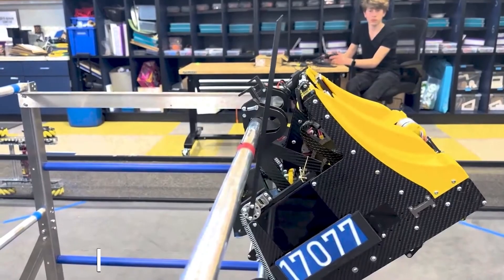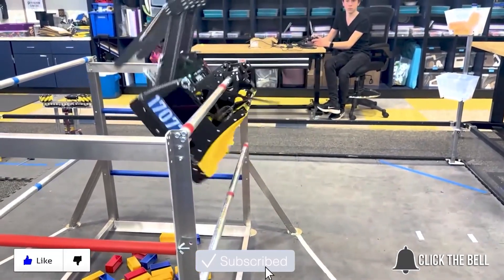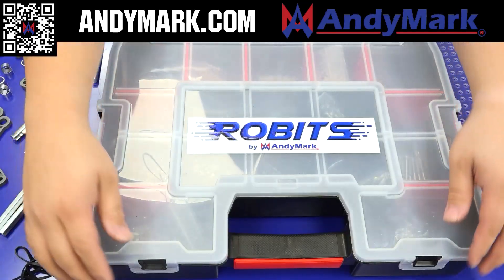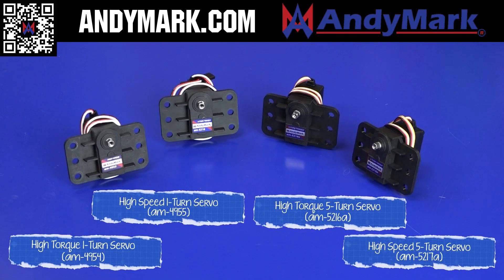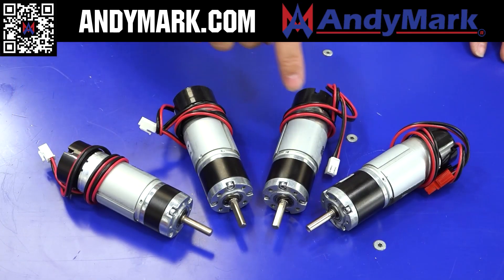Thanks for watching. Don't forget to like, subscribe, and click the bell to stay up to date on future fun videos. AnniMark is your one-stop shop for all things FTC. Teams looking for inspiration in Into the Deep can check out AnniMark's Robotics Core Kit and FTC Starter Bot, which are designed with usability and accessibility in mind. Check out some of their new components suitable for any FTC robot. Head on over to animark.com to find solutions that fit your team.